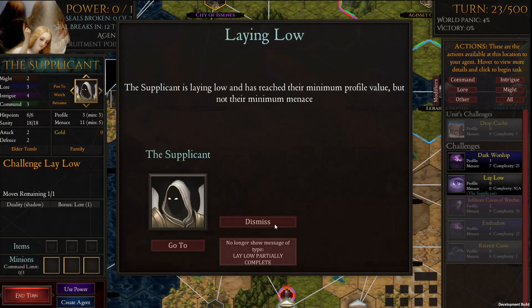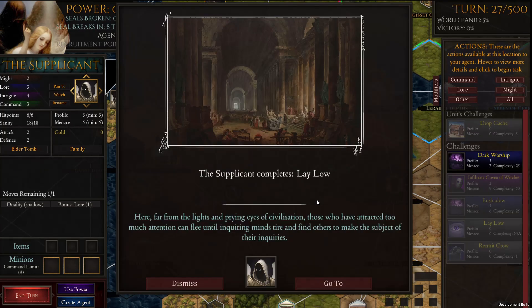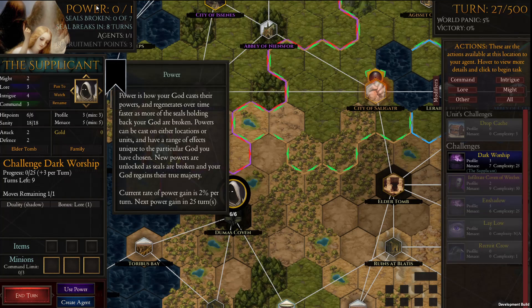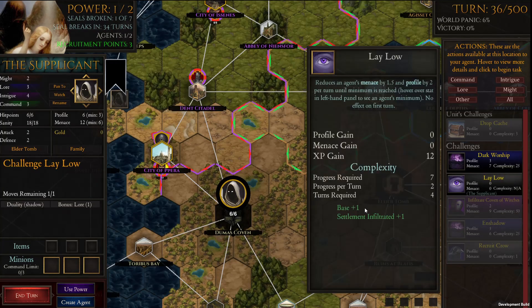Two of the blade stacking up too much menace. When we get one more power in eight turns, we'll be able to start using it to spam dark worship. But for now, I'm just going to do it the regular way.